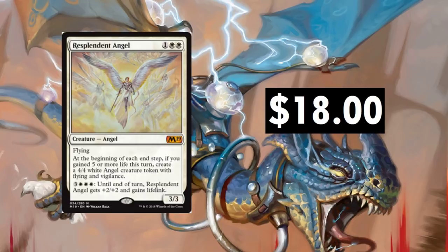Resplendent Angel — another card that's jumped up and down. I'm glad to see Angels being so powerful; it's a really exciting time, especially with the token generator that turns a 1/1 token into a 4/4 Angel with Vigilance. Resplendent Angel is no exception to the cool Angel cards out there. I don't think it's going to stay at $18 — decks get hot, but this thing is going to drop down again. $18 is pretty high for it.